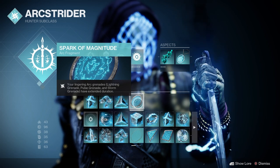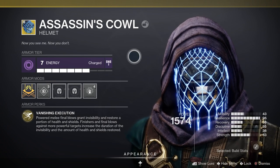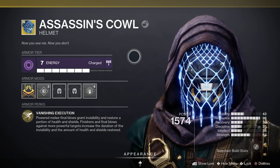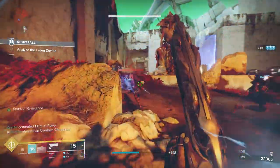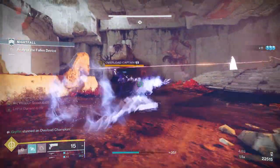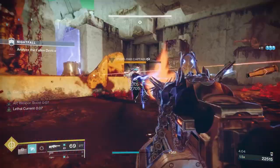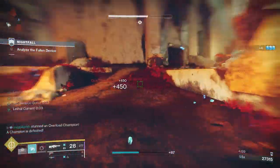The exotic armour is Assassin's Cowl, an exotic Hunter helmet with the perk Vanishing Execution. Powered melee final blows grant invisibility and restore a portion of health and shields. Finishes and final blows against more powerful targets increase the duration of the invisibility and the amount of health and shields restored.